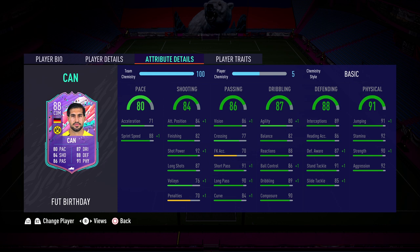And the physicals — super important on a CDM. 91 jumping — he's going to win those headers from goal kicks. 92 stamina — great. 90 strength — fantastic. 92 aggression — brilliant.